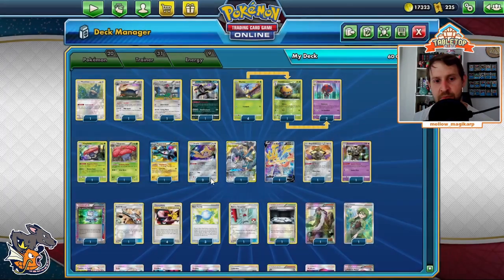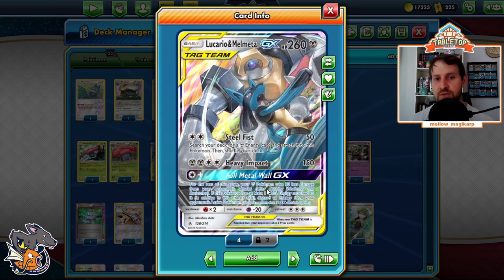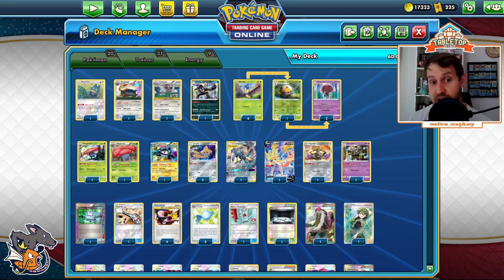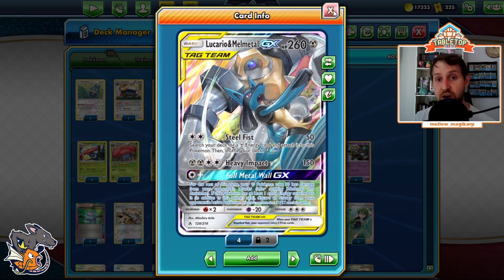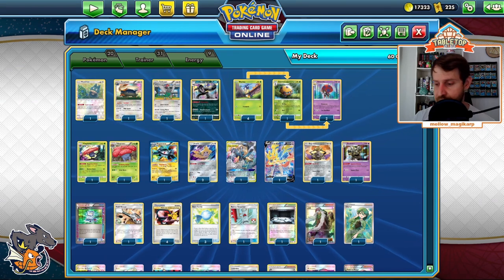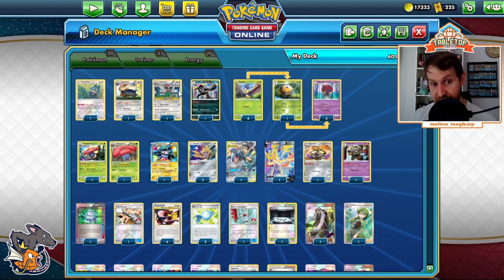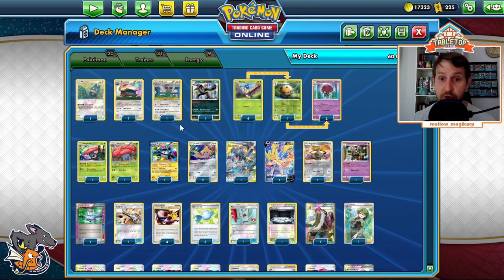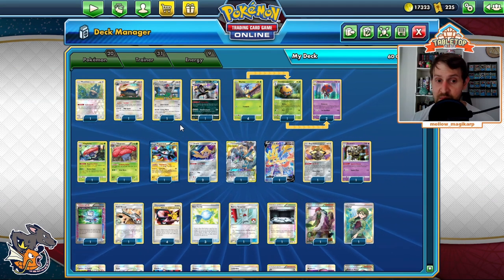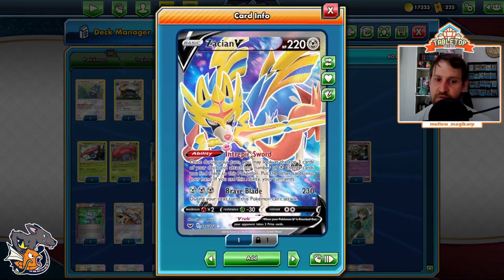We also play Lucario-Melmetal GX — we use this for the Full Metal Wall GX attack. We probably aren't going to tank too much, but between Full Metal Wall and Aegislash we could tank if we really wanted to. It's minus 60, but we're using it for the energy removal. For a Double Colorless Energy we can just say, 'That's cool that you loaded six energies on that Pikarom — get rid of all of them.' Easier to use than Unfezant. And Zacian — use Intrepid Sword just like in Standard, draw more cards. Early game consistency; late game you don't really want it.